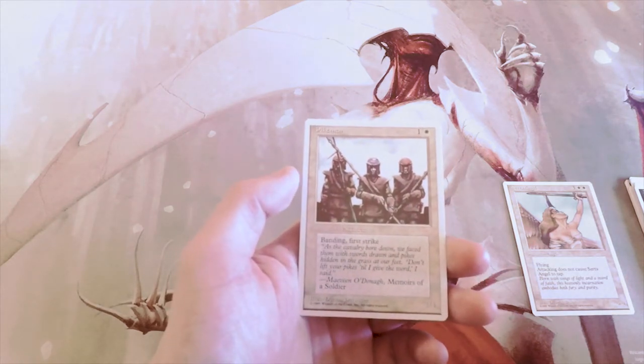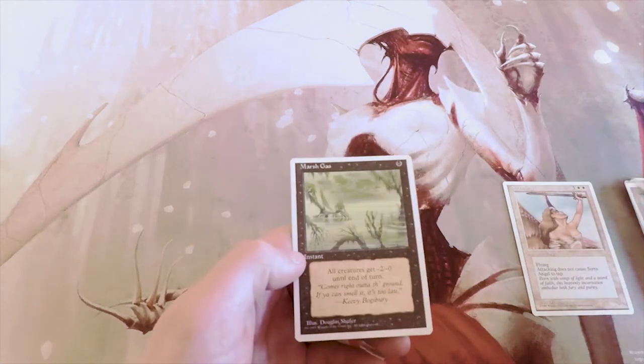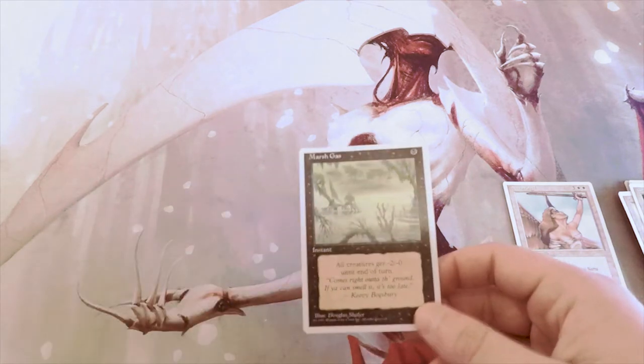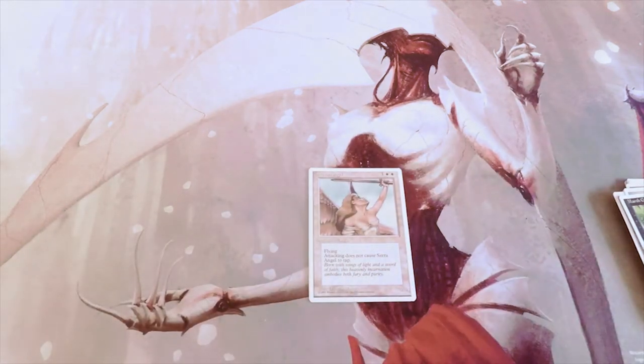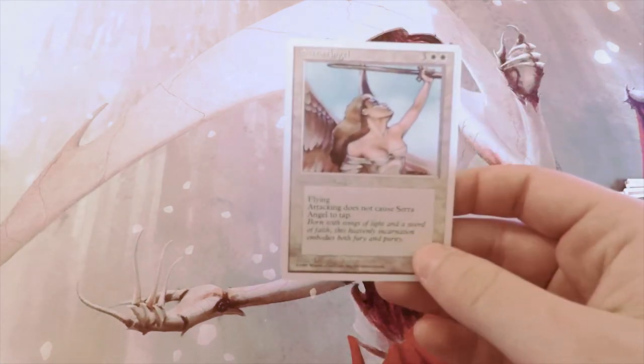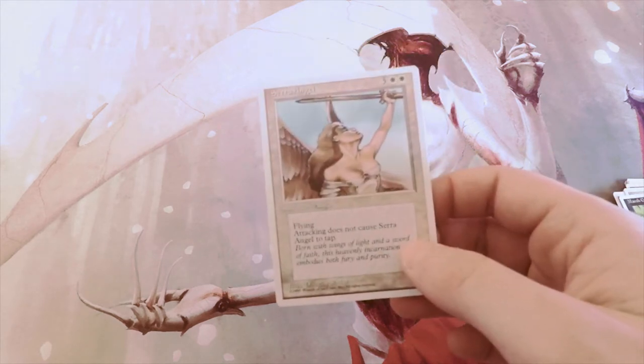Pikeman is a 1/1 for two with banding and first strike — not better than the angel. Circle of Protection Green and Marsh Gas — all creatures get minus two, minus zero until end of turn — neither of those are beating out Serra Angel. The classic white flyer is definitely a strong card and is going to be my first pick.